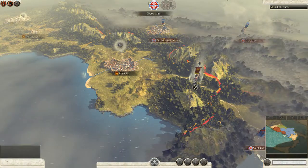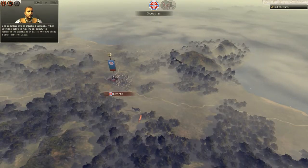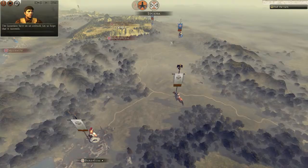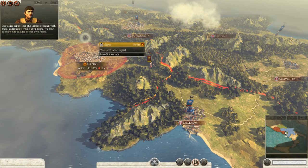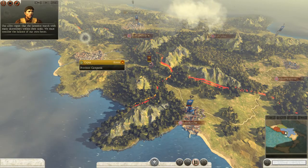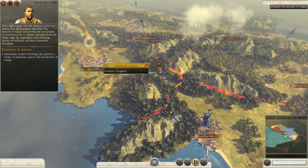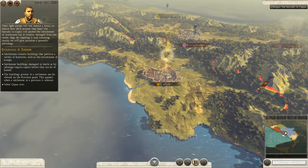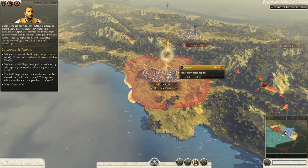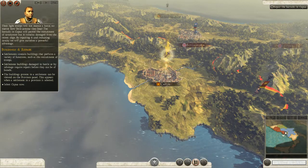End the turn. The Samnites invade Lucanian territory — when the time comes it'll be an honor to reinforce the Lucanians in battle; we owe them a great debt for Capua. The Lucanians have set an ambush — let us hope that it succeeds. Our allies report that the Samnites march with many skirmishers. Their light troops will not outrun a horse. The barracks in Capua will permit the recruitment of cavalrymen, but it remains damaged from the recent siege — by repairing it and recruiting cavalry we will give ourselves a powerful advantage.